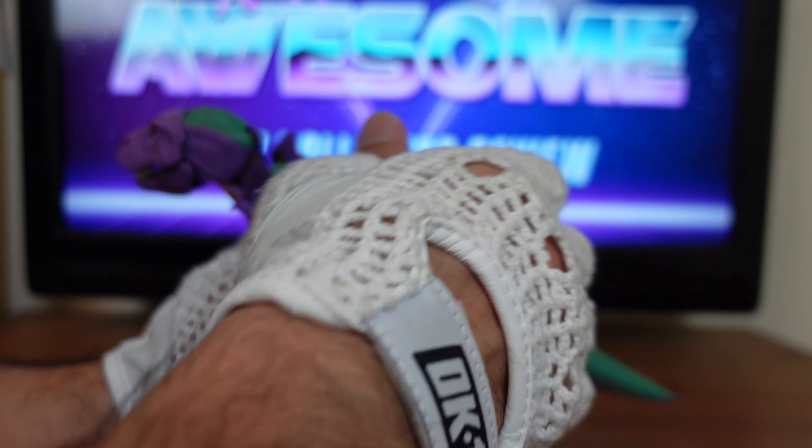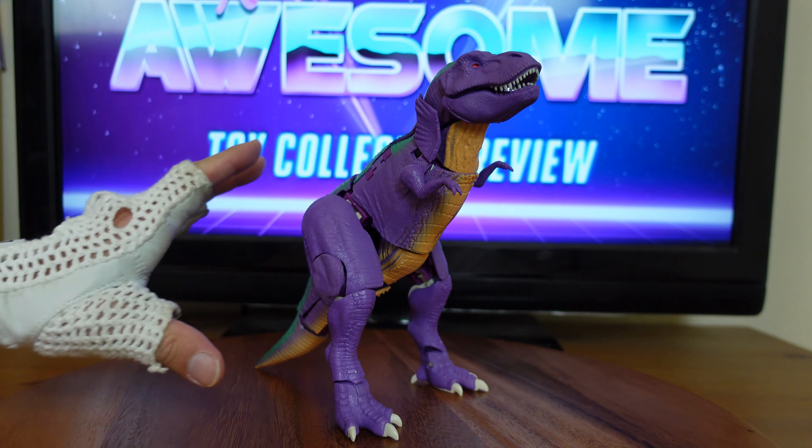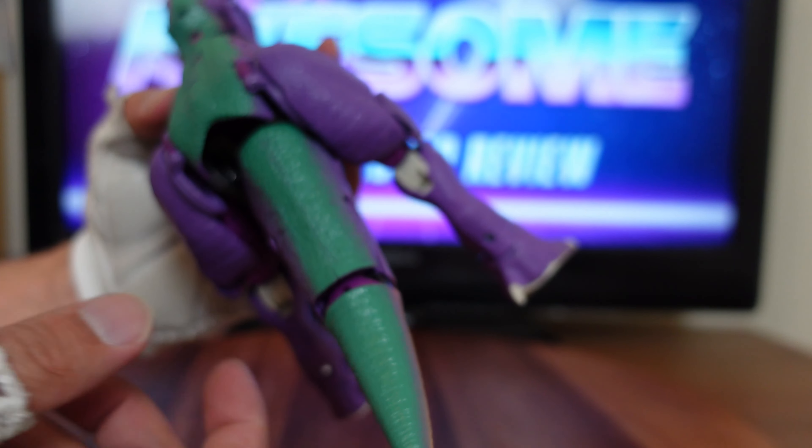Now that I have my Megatron in his Tyrannosaurus Rex mode on my display table, I'm going to rotate him around so you guys can see what it looks like from all angles. Note you can see a lot of daylight between all the panels — they sacrificed a lot in his Tyrannosaurus Rex mode to get a cartoon accurate robot mode, and it shows with this figure. There are some cool features like when you open his jaw, both sides go up and it reveals the blaster right there. But if I pull him in closer, you can see a lot of the panels don't go into place — they just don't fit, and you see a lot of the kibble right here.